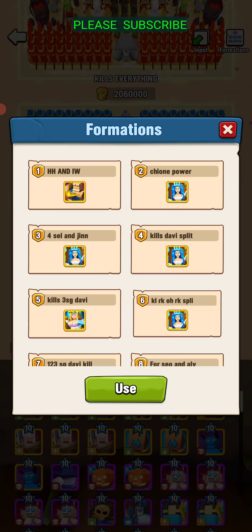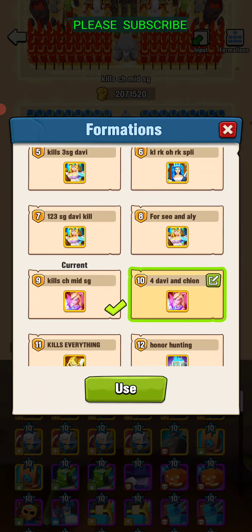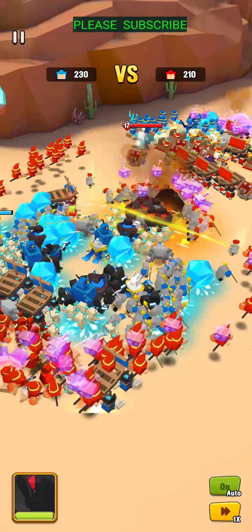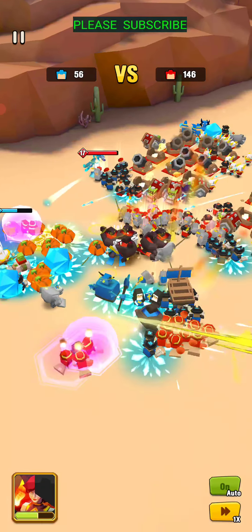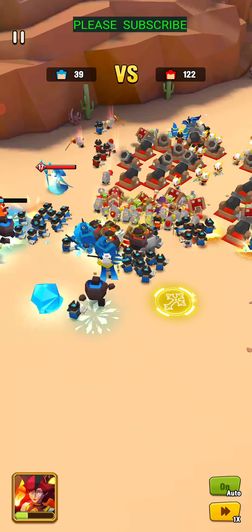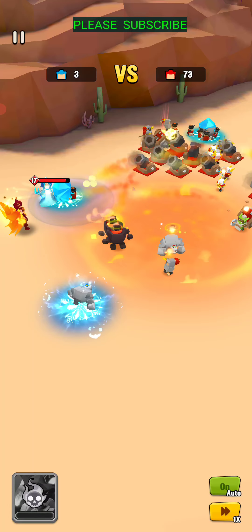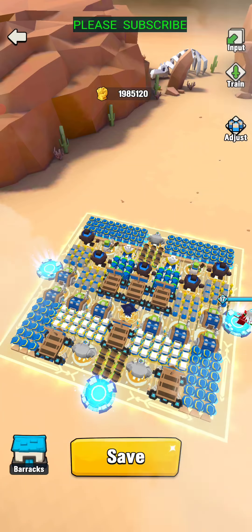And now this one versus an Alley — I have a decent Alley form here. So this one might actually be decent versus Alley. One thing good about Chione is if you have a strong rear attack. So this one's decent against Alley. If you have a lot of rear attackers — like this one in particular, I have 10-11 and then a couple of Ghost Assassins as well.